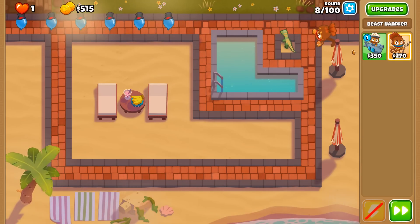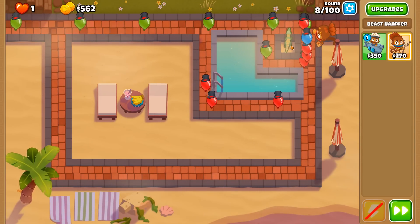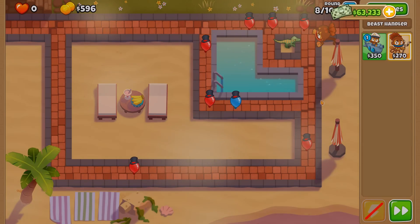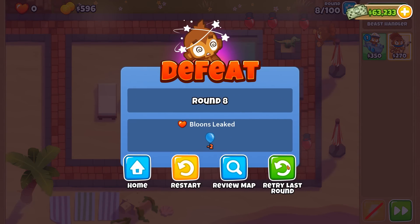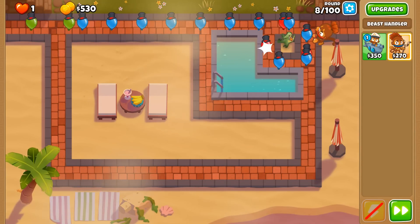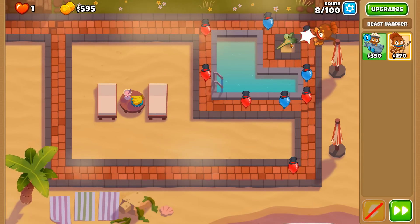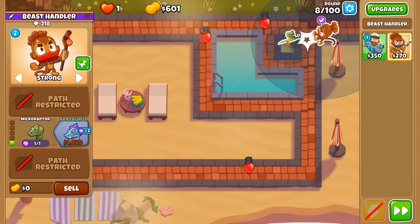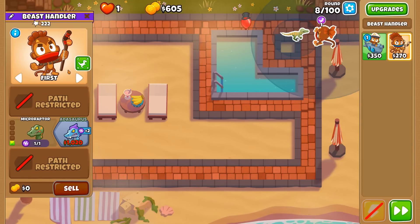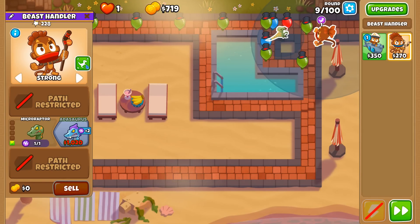The beast handler is classified as a support tower, but two of three paths — namely the top and the middle path — are absolutely overpowered when it comes to their abilities to pop things. I'm struggling already because I forgot to set the beast handler to strong from the get-go. I want to pop the green most balloons first if they ever appear on screen, and I want to remain targeting blue balloons. Can we keep our dinosaur friend within this little square, or do we have to move it? I want to have the Attasaurus at some point throughout this adventure.